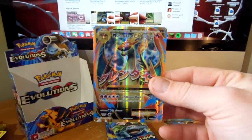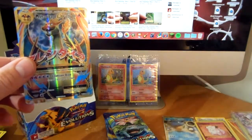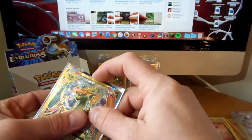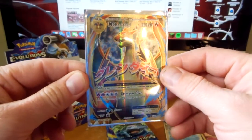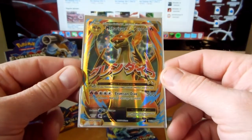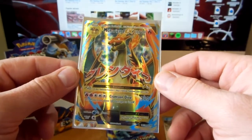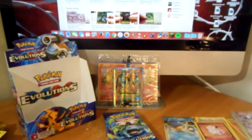Caterpie and there it is - heck yeah! Oh man, that is great - finally got the mega charizard EX! That is what I was looking for this whole time. Finally pulled it. Such an awesome card. Very, very happy. That is what I like to see. Mega charizard EX full art - there we go!